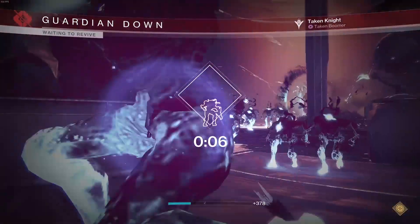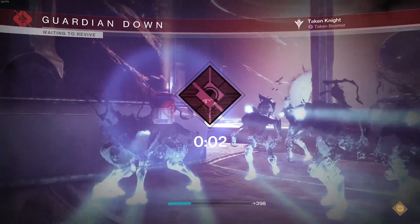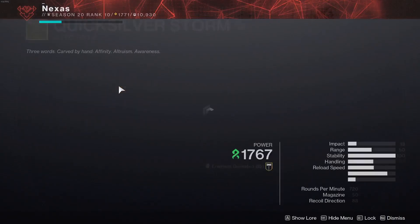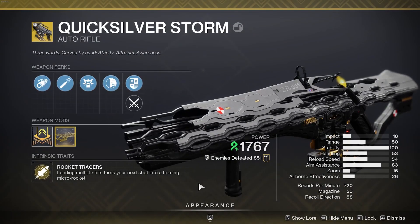There are better ways to farm for strand meditations, but this is a really unique way to do it with a strand weapon. It's going to be fun to use and definitely a reason to do this catalyst. We're going to go into a strike with a strand surge to show the power of it.